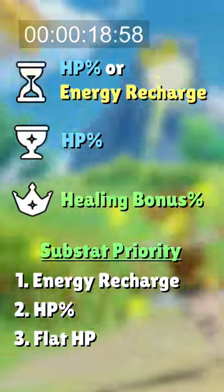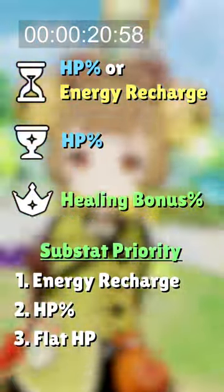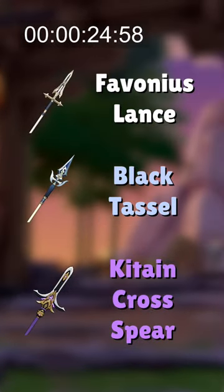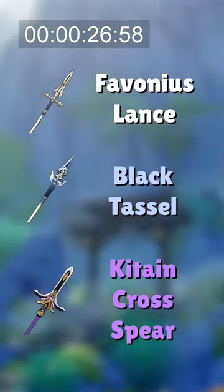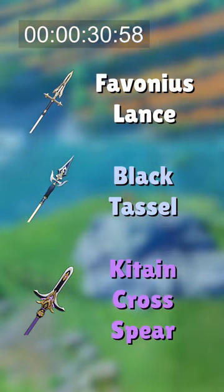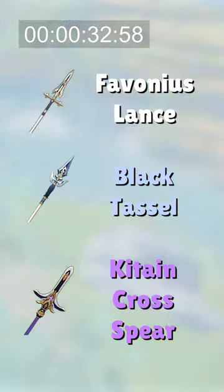Artifact stats are HP or Energy Recharge in the Sands, HP in the Goblet, and Healing Bonus in the Circlet. For weapons, Yao Yao's best option is the 3-star Polearm Black Tassel for its unique HP stat. Other free-to-play-friendly options include Favonius Lance or Katane Cross Spear for energy-based passives.